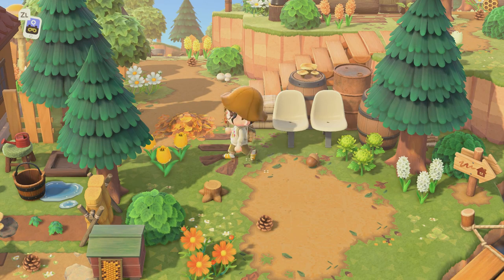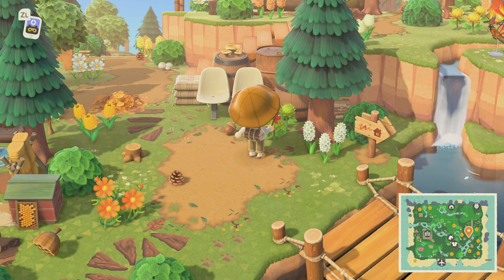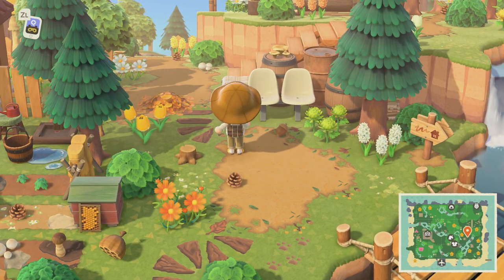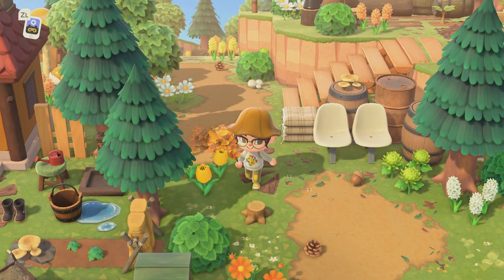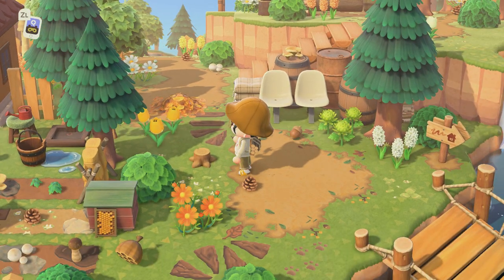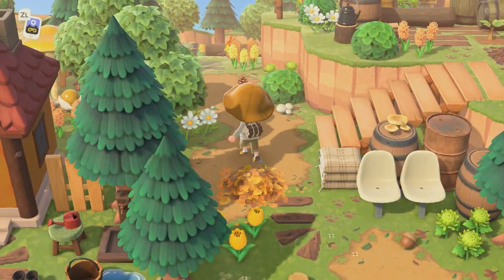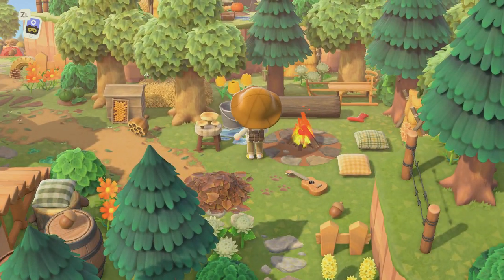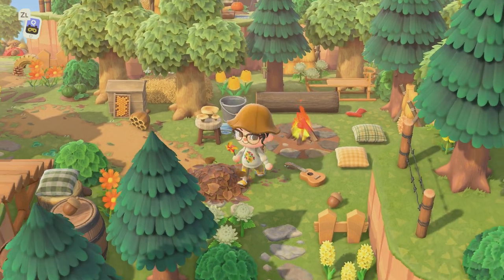This little collection of items right here is so pretty — the public bench, the barrels, the oil barrel, the rusty one, and then the cushions and the mushrooms. Everything looks so good together. Look at this tiny little tree stump — how cute! Like a little music area where you can just sit over here by the fire and play the guitar.